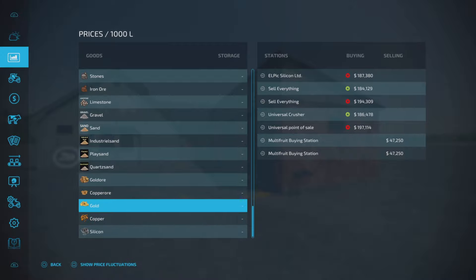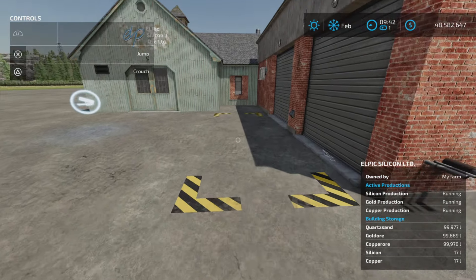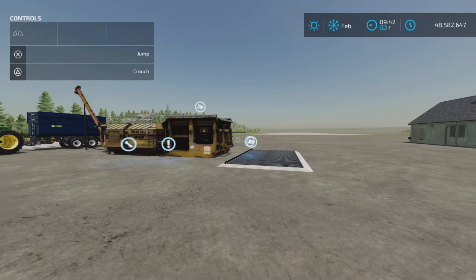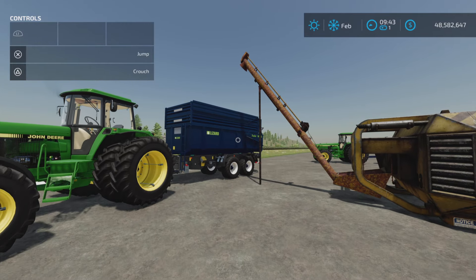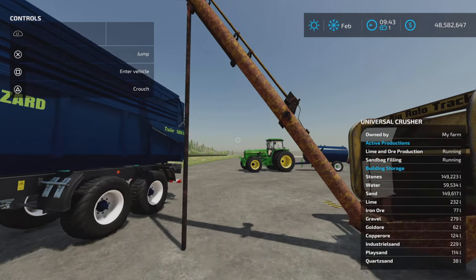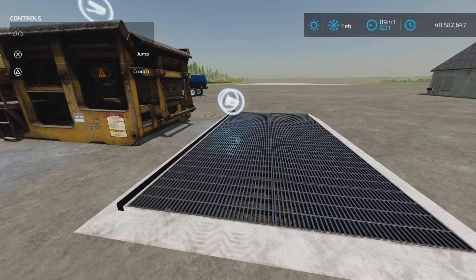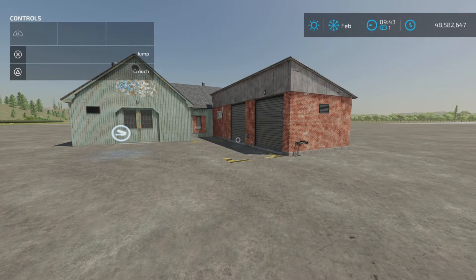One other thing - you can set it to selling as well. So if you don't want to deal with going and selling the end product, just set it to sell - you'll never see a pallet, it'll just sell every hour at those prices you see in there. We've got it running. I'm going to get a normal trailer because some of this product might weigh quite a bit - you might want to transport it via trailer rather than via pallet.